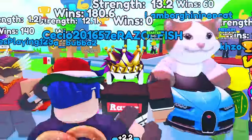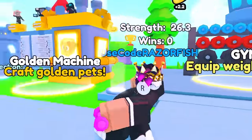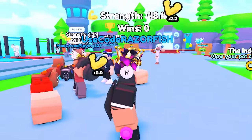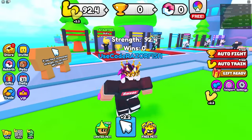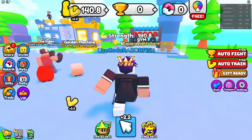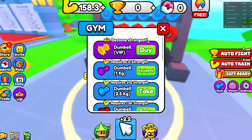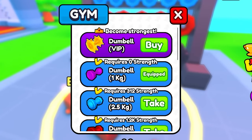Today we're playing Pull-up Simulator where we gotta get the best pets, the best dumbbell, and become the strongest player. We start off by beating the bully — but first we need a lot of strength. I'm just getting this one kg dumbbell, the trash dumbbell, and then you can upgrade your dumbbell here. You need a lot of strength for the better ones.